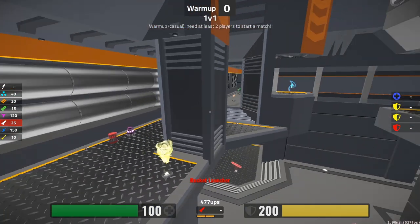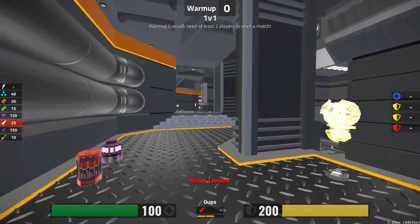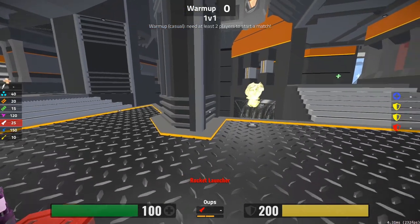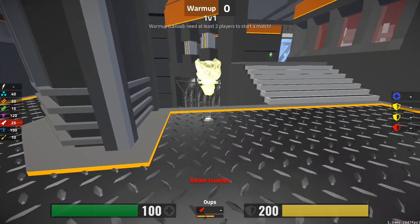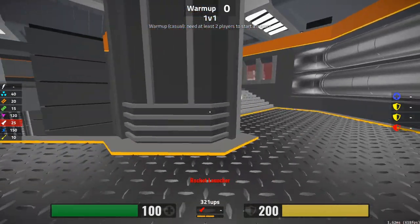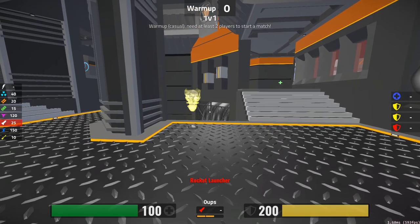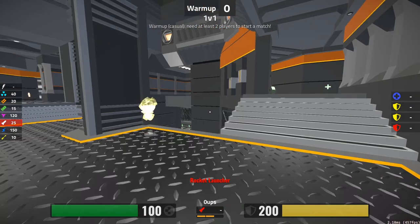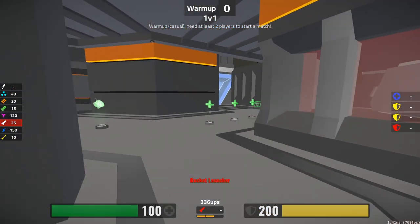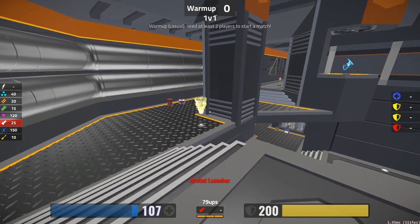A good out-of-control player will try and waste your time and ruin your cycle. If you spend too much time worrying about him and not worrying about the armors, other armors on the map will start coming up. If you spend too much time on this yellow, the next yellow here will come up and then the red. If all three armors on the map are up, it's going to be very difficult to keep the out-of-control player from getting any.